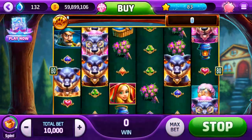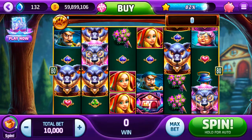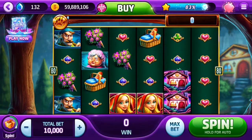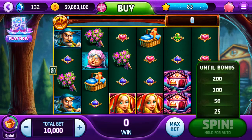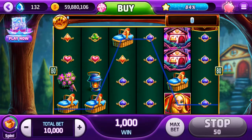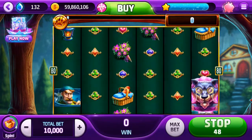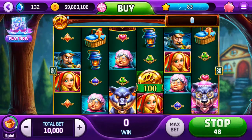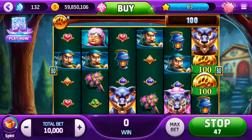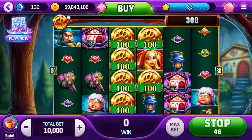10,000 — spin one. Spin again. I didn't win anything on that one. Nothing. Hold down that spin button and we'll get some auto spins. I'm going with 50. See that number below your stop button? That's how many auto spins you have left. And those are gone.